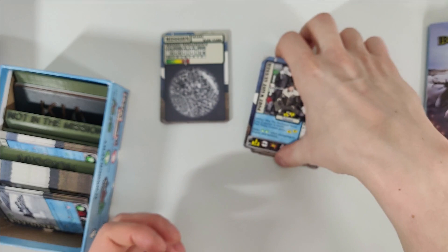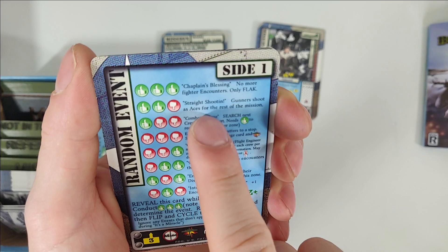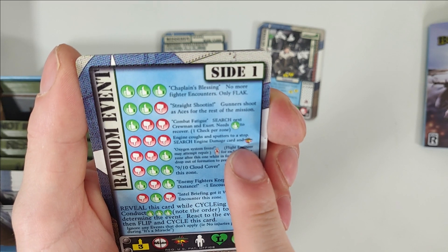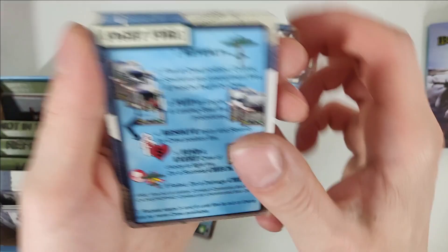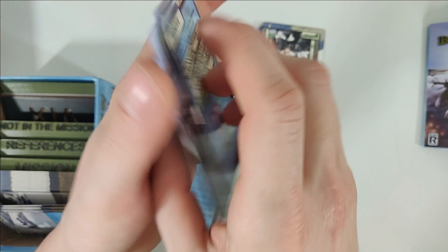Here we have the random event card. It says quite clearly: random event card. Events include: Chaplain's blessing — no more fighter encounters, only flak. Engine coughs and sputters to a stop — search engine damage card. Nine out of ten cloud cover — no encounters this zone. And on the other side: Here's a miracle. So some random events and helper cards, some of them are two-sided and not all of them.